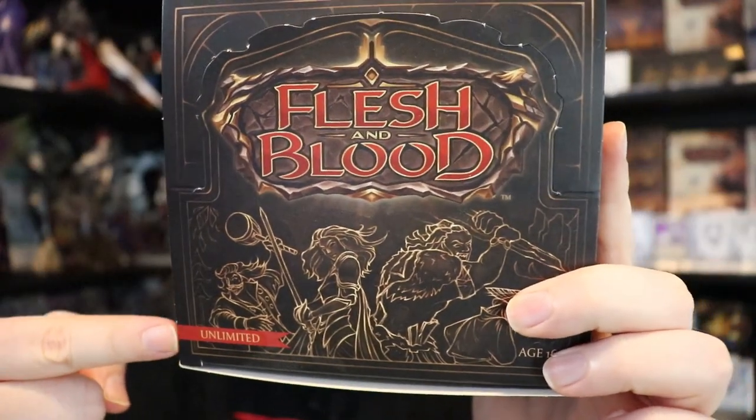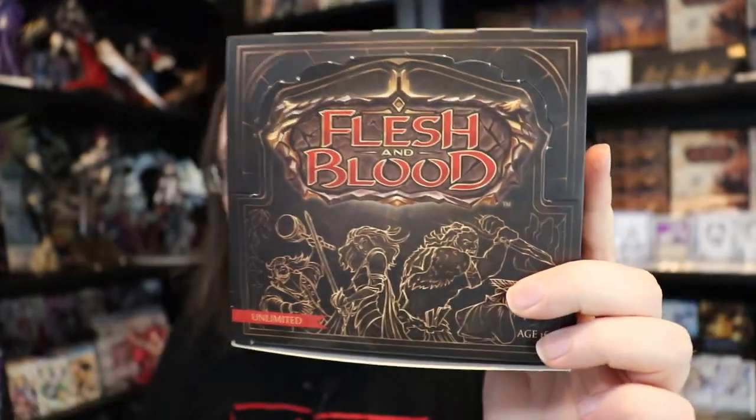Now let's go through the booster sets in chronological order, starting with Welcome to Rathe. You can still find this pretty readily in the US at a cheap price, and I think this set is amazing to learn how to play, especially if you can get booster boxes for around $60 to $70. There are staples in this set and it's a ton of fun both in constructed and limited — draft and sealed. Welcome to Rathe features the Warrior, the Brute, the Ninja, and the Guardian.